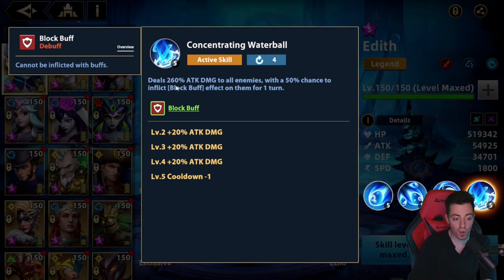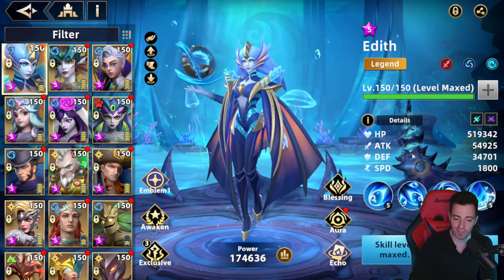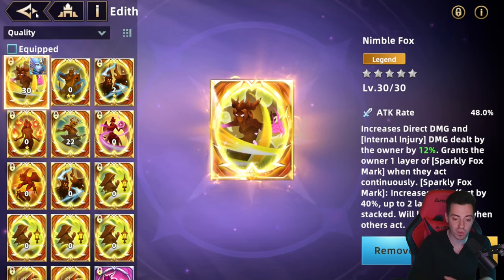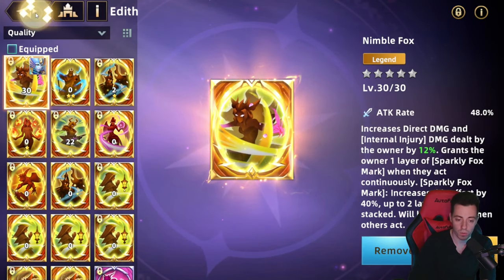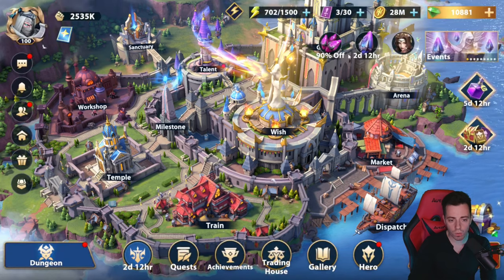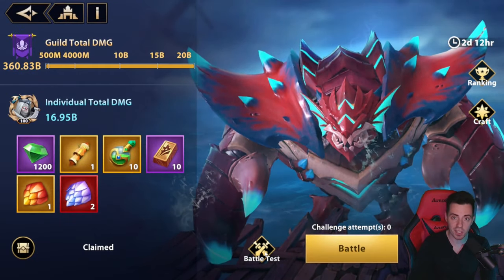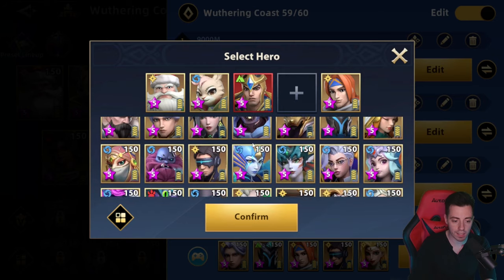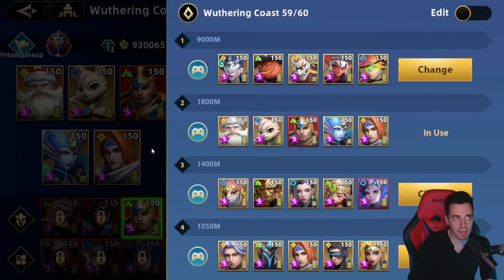On the ultimate: 260% attack damage to all enemies, 320% in total, with 50% chance to block buff them. For the echo, I'm going to use the Moxie one — the one I was using on Jingle Bell, that increases the damage of your hero in terms of direct damage. No aura for now because it costs a lot of diamonds and I want to save for future hero summons. Let's have a look at the Wuthering Coast and try her in a direct damage team, replacing my Jingle Bell with Edith — same gear but no aura.